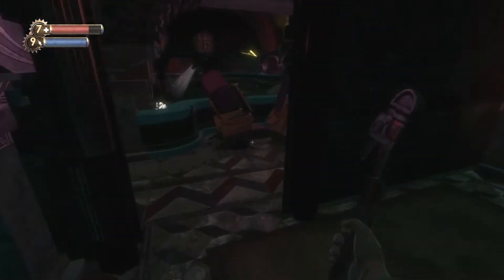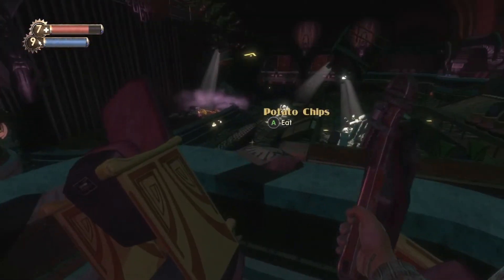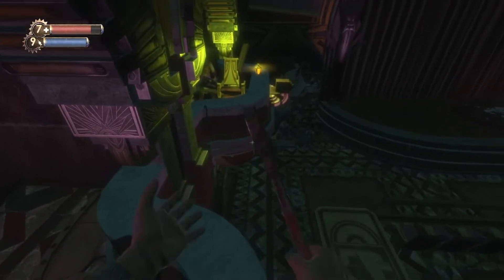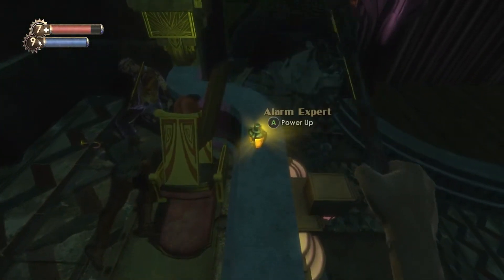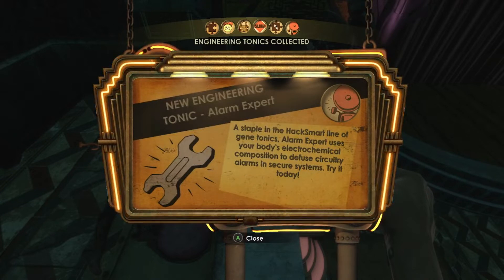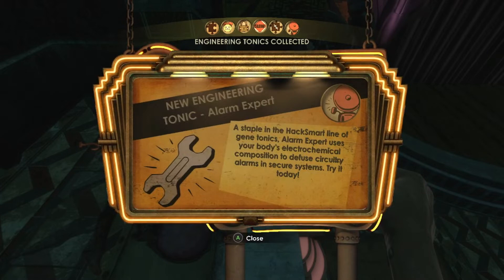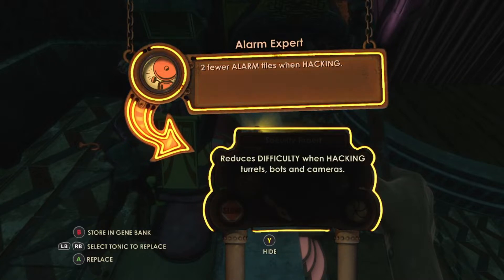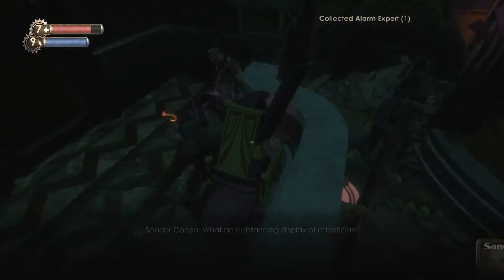Why isn't this opening? The plasmid's in there. I gotta parkour. Oh, potato chips. I gotta try and jump over there. Alright, here we go. 'Alarm expert — staple in the Hack Smart line of Gene Tonics. Alarm expert uses your body's electrochemical composition to diffuse circuitry alarms and secure systems.' Too few alarm tiles when hacking — that could definitely be good. I wish I had more storage, I'm just gonna store it for right now.